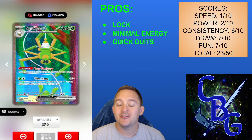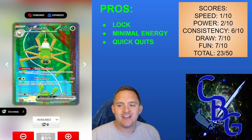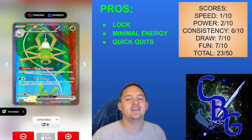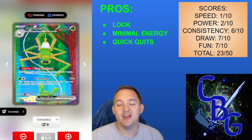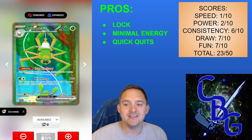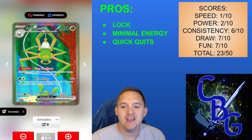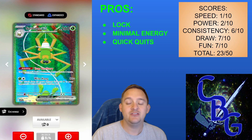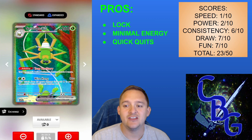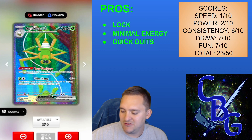Today we're looking at Spidops EX. I love control decks and I'm surprised I haven't built around Spidops EX yet. This build is semi-control — maybe I'll make a more controlling version when the Paldea Evolved set comes out. The key ability here is Trap Territory: your opponent's active Pokemon retreat cost is one more colorless energy. It also has the attack Wire Hang, which does 90 damage for two energy plus 30 more for each colorless in the opponent's active Pokemon's retreat cost.